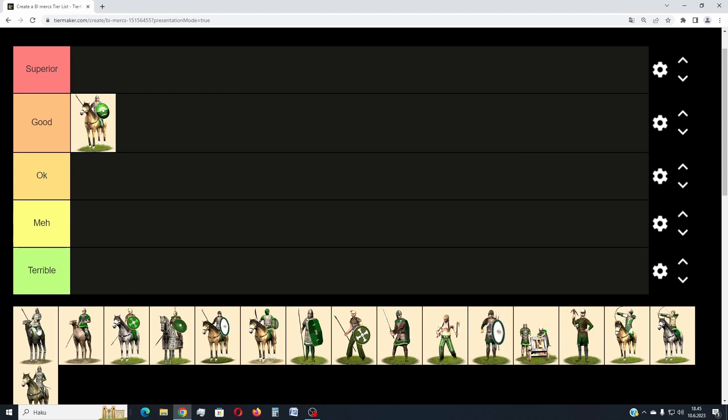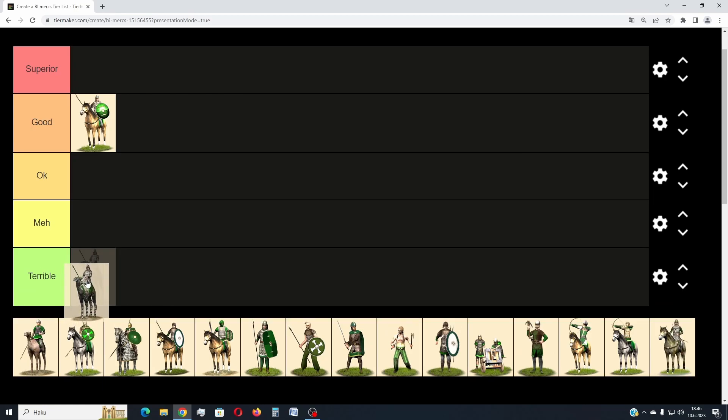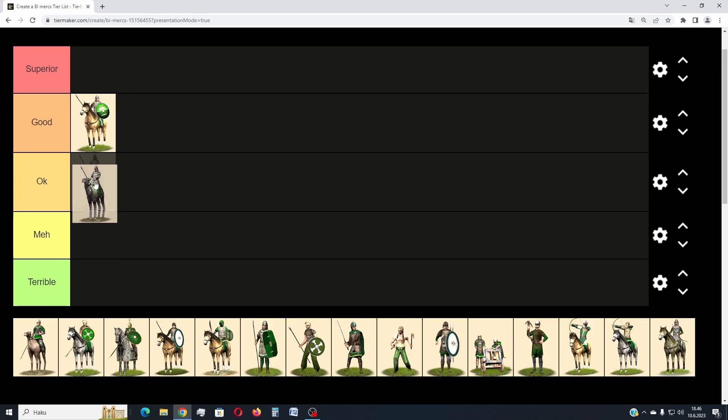They get a bonus fighting cavalry, and because of the lower speed I think they get a penalty fighting infantry, as they are not as maneuverable as infantry. They are a bit more expensive to recruit and significantly more expensive to maintain — about 320 denarii per turn versus 250 for Alan Nobles. As camel riders go, these are clearly on the better end, but not nearly as good as the Alan Nobles.